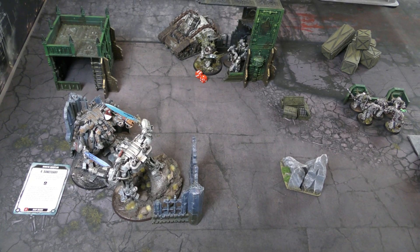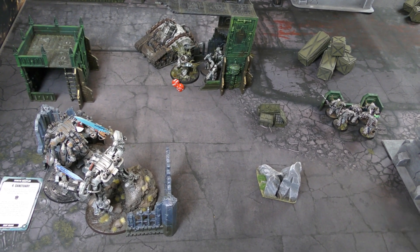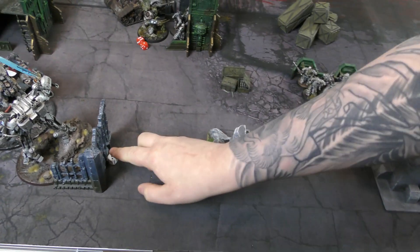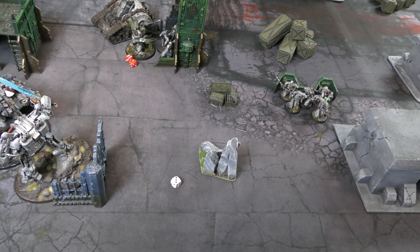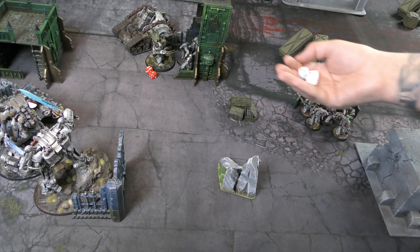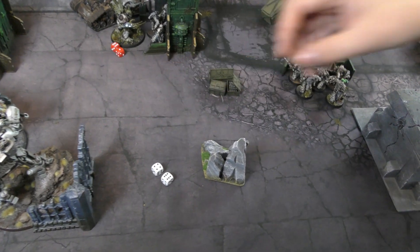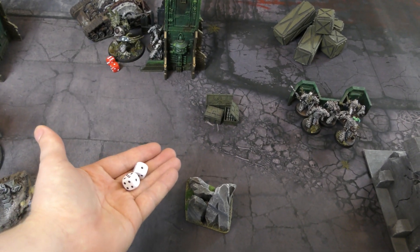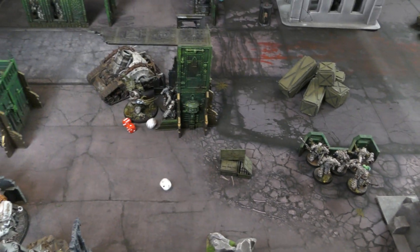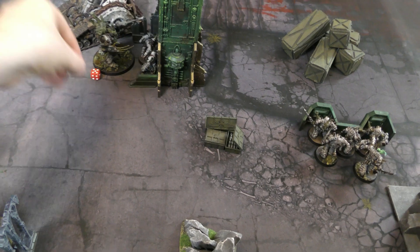Into the shooting phase, the Flame Dreadknight shoots its Heavy Incinerator at the Daemon Prince — d6 automatic hits, getting three after a command point reroll, wounding on fours at strength six, minus one AP, two damage. Ross fails one save and makes Disgusting Resilience, bringing the Daemon Prince down to five wounds. The other Dreadknight fires the Heavy Psy-cannon — six shots, initially only one hit due to heavy weapon penalty, but corrected as Dreadknights are vehicles and ignore the heavy penalty in 9th Edition, getting four hits total.